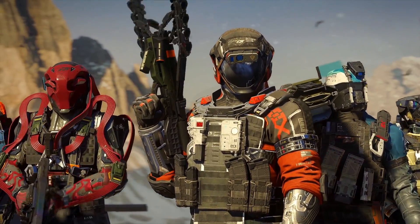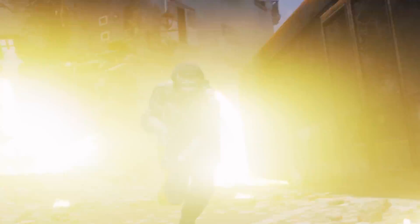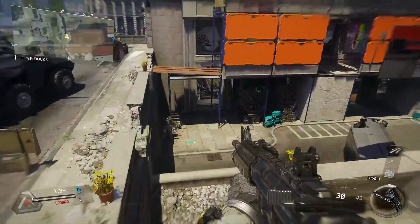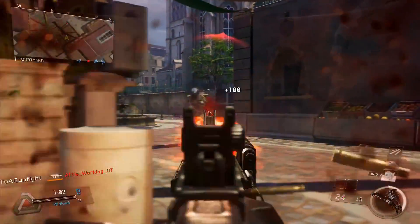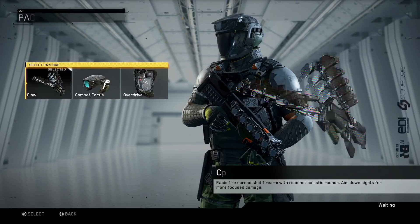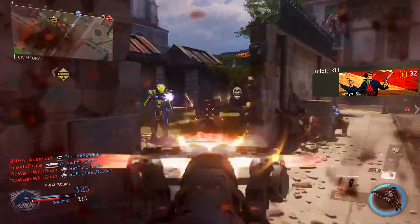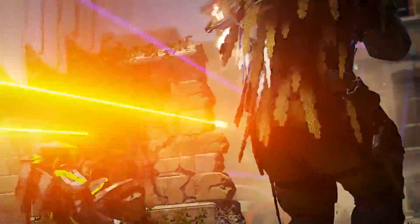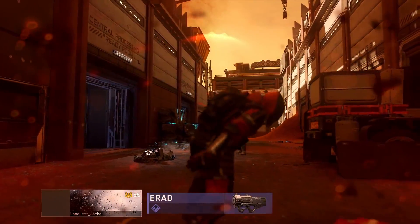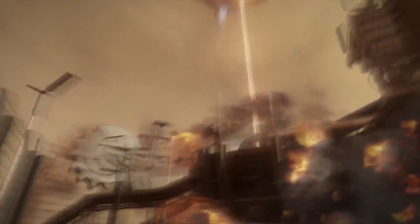The player can choose from six base rigs. Designed for a mid-range assault-style player, equip the Warfighter rig to support the team by getting fast kills, quickly getting to an objective, and always being on the offensive. Warfighter's powerful Claw payload is a rapid-fire spreadshot firearm with ricochet ballistic rounds, designed to take out enemies in front of you and around blind corners. Pair that up with the Persistence trait, where scorestreaks no longer reset when you die, but take higher point values to attain.